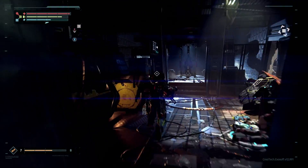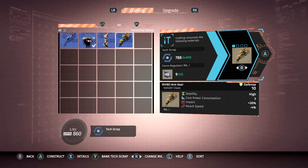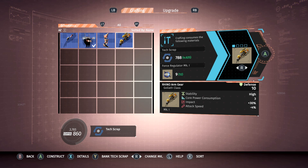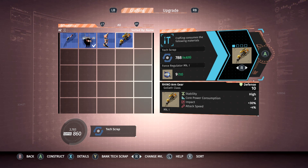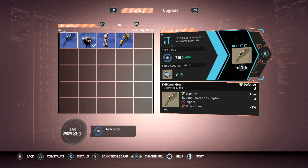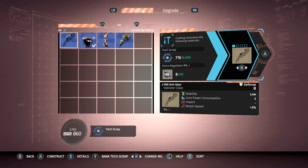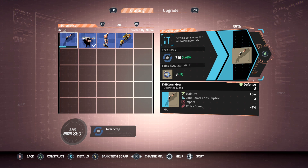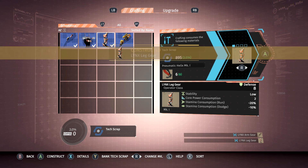Hey, welcome back guys. I decided I'd bring us back in here so we can take a look at that schematic we got in the last episode. Maybe it's something we want before we start banking stuff. Okay, this is — yeah — Rhino arm gear. Stability is high, power consumption is three. We can build that. We can also build a leg gear. And the Lynx arm gear. Goliath class, operator class. I think I should probably go operator class — that's where we are. So let's go ahead and build both of those so we'll have a full complement of armor. Nice.